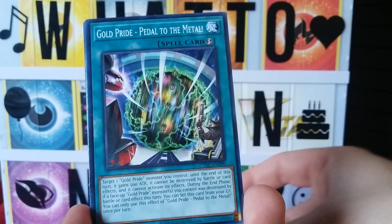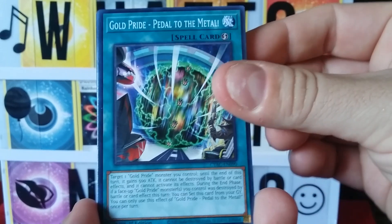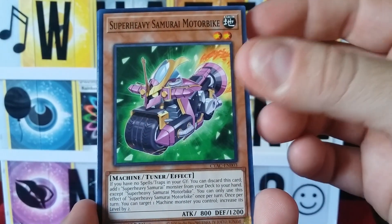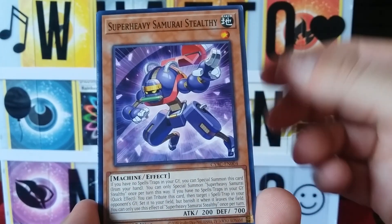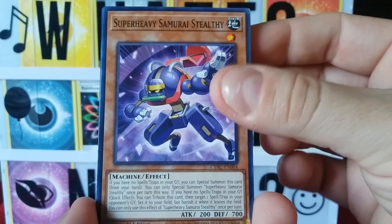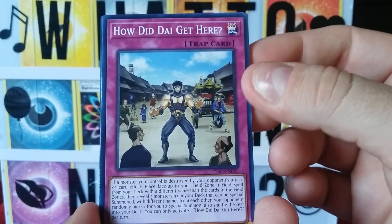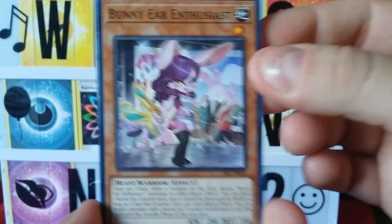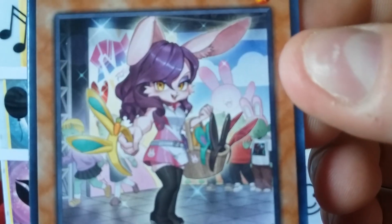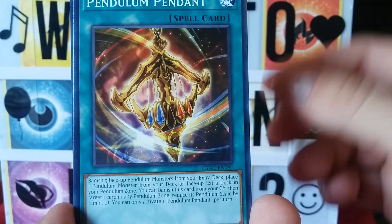New Frontier. Got a Gold Pride Pedal to the Metal — that's cool. A Super Heavy Samurai Motorbike. Oh, Super Hero Semi-Stuffy, how did they get here? A Bunny Ear Enthusiast — oh that's a cute little bunny girl, look at that! She's even handing you bunny ears, like 'would you like to buy my bunny ears?' That's cool. Pendulum Pendant.